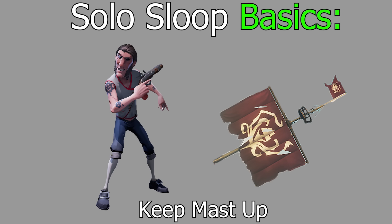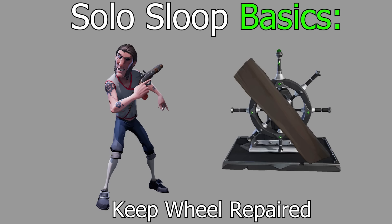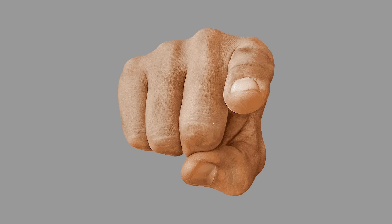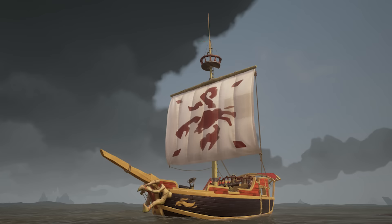You also have to make sure that you keep your wheel repaired so that you can maintain cannon angle on the enemy. Then while doing all of this, you need to be using the cannons to sink your enemy by putting holes in their boat, immobilizing the enemy boat by getting their mast down, and trying to kill the enemy with cannonballs. Keeping an operational solo sloop isn't the easiest job, so let's talk about how you should prioritize all of these tasks.